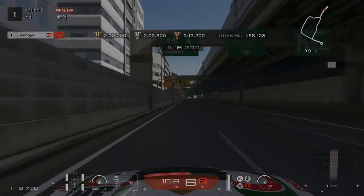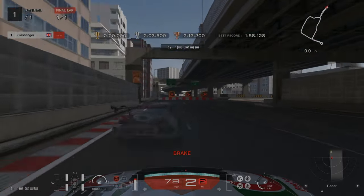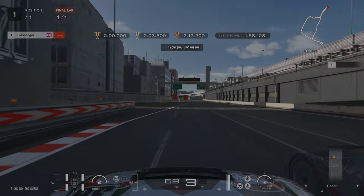Similar to our Turn 2 braking point, we're braking at the 150m mark again. We're going to really slow down for this corner so you can be as narrow and close to the inside as you can, which will then give you a good exit.